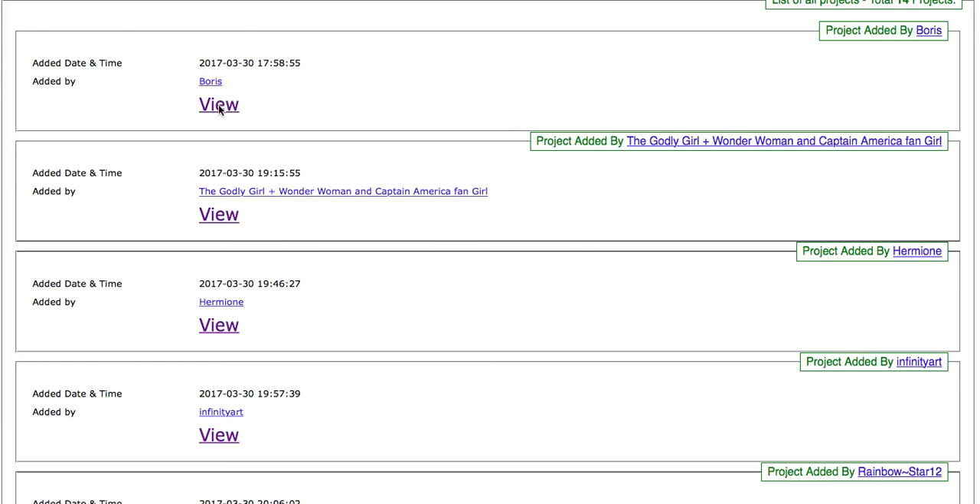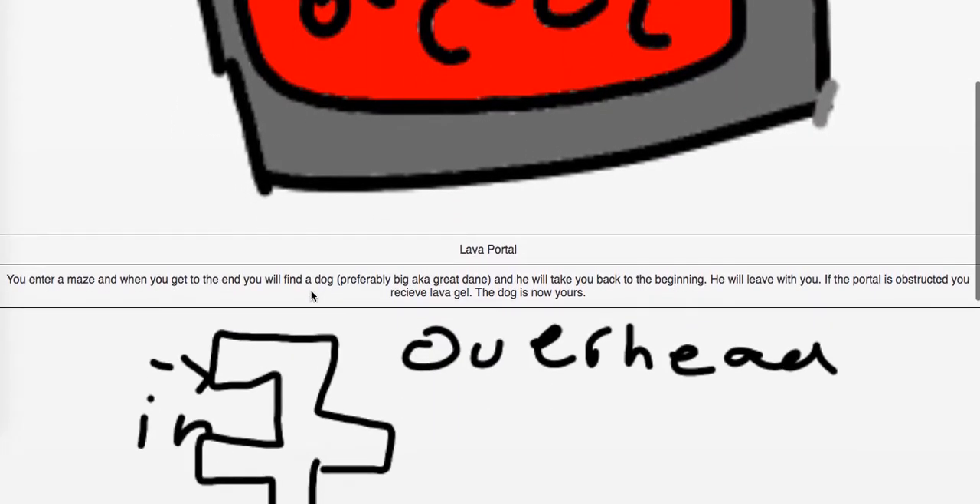I'm going to cover some of the cool projects submitted. This first one was submitted by Boris — it's the lava portal. You enter a maze and when you get to the end you will find a dog, preferably a Big aka Great Dane, and it'll take you back to the beginning. He'll leave with you. If the portal is obstructed, you receive lava gel. The dog is now yours.